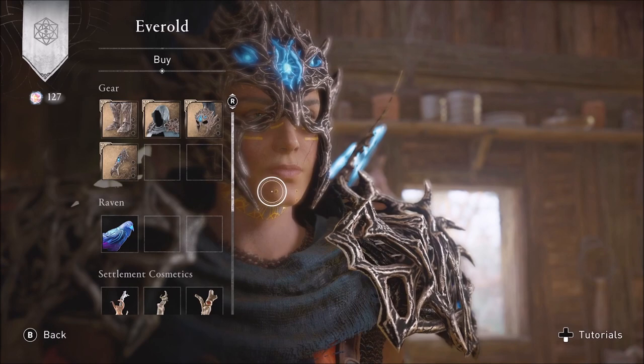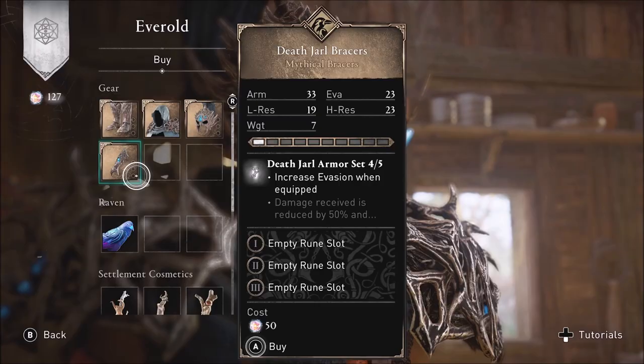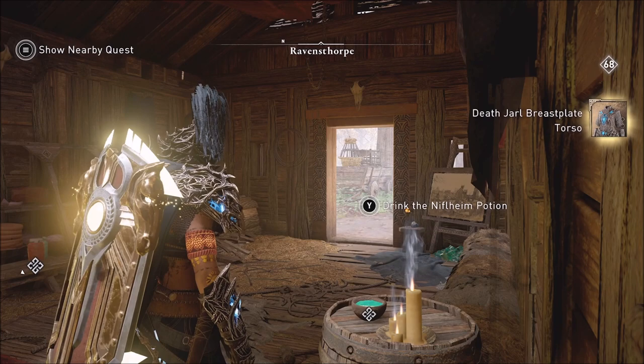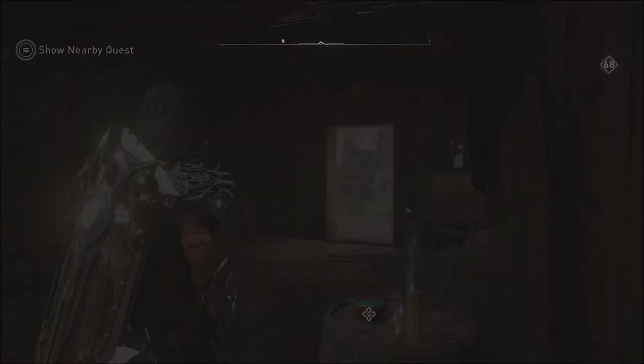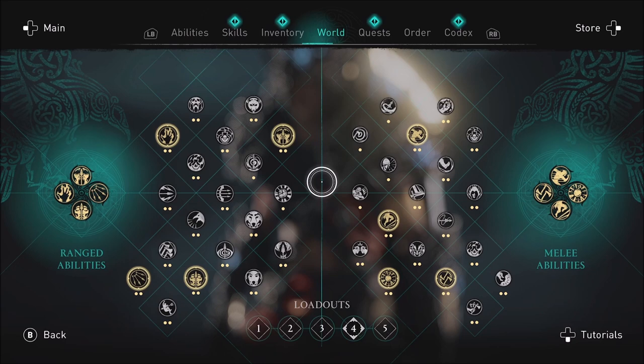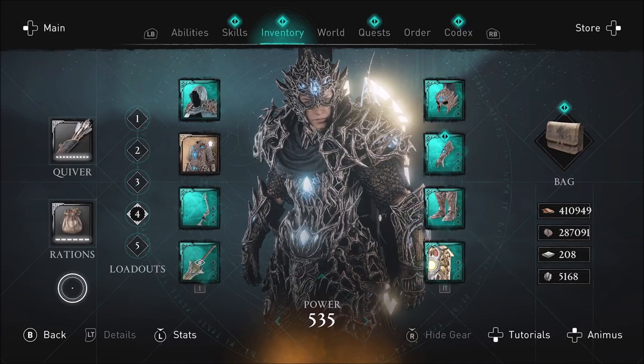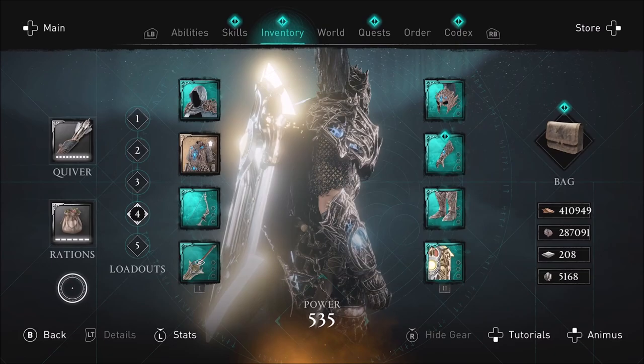The second region is similar to Muspelheim and is very reminiscent of the areas in the Dawn of Ragnarok paid expansion, which I think is currently retailing for $30. Its pre-order price was $40 but they've dropped the price since then. If you really like Dawn of Ragnarok, you're going to really like this roguelite mode for sure.